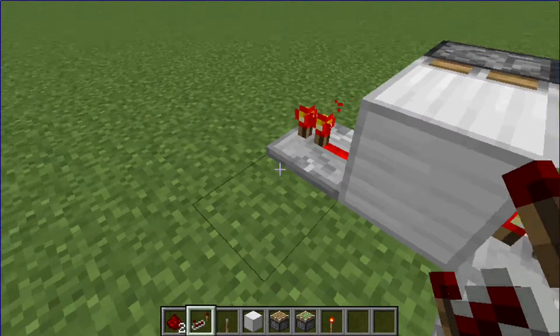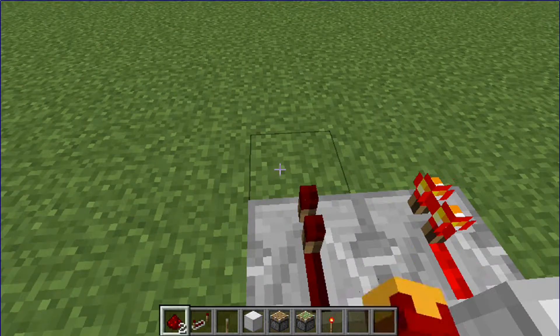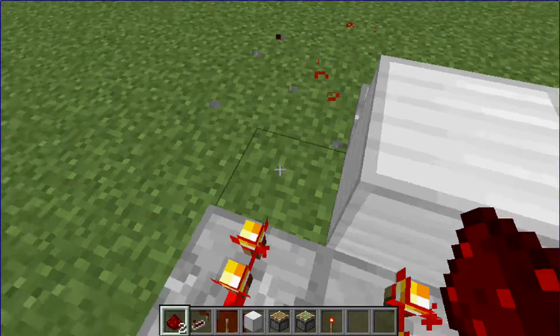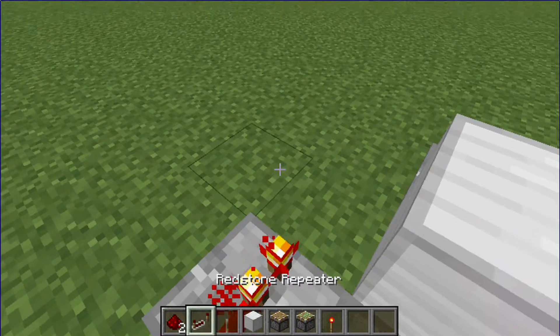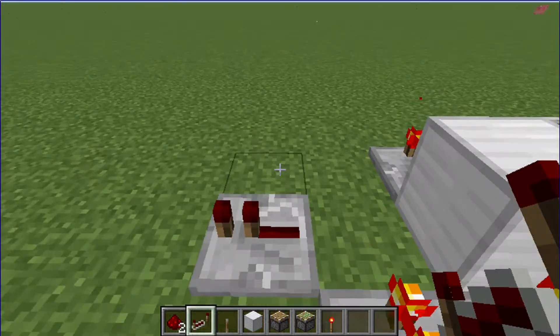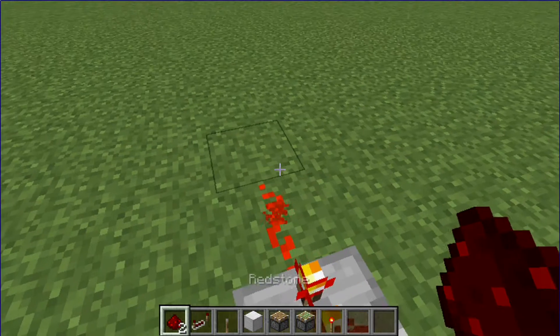As you can see here, the thing is powered. However, because you cannot do it here — otherwise the things would just link up — I had to do it outwards. So knowing this thing will show up here, I'm going to put a repeater here. That being the case, this thing will move over and power that up. So we have to make a second switch, because otherwise what's the point?